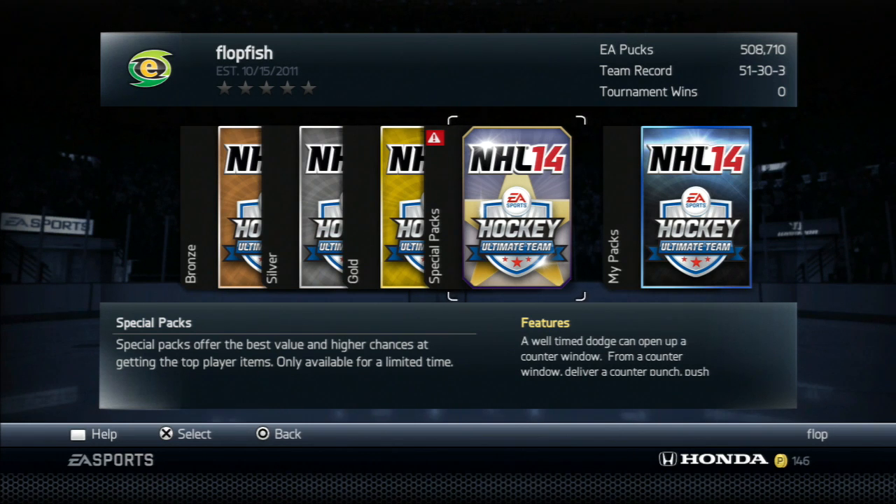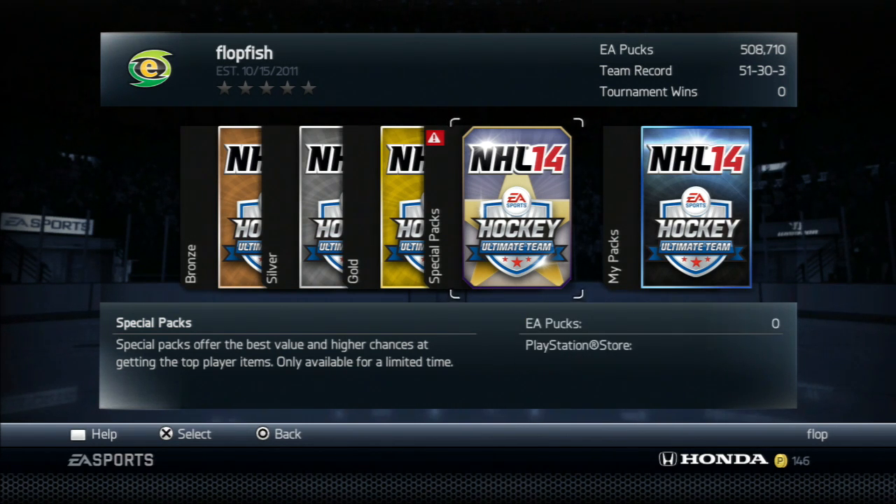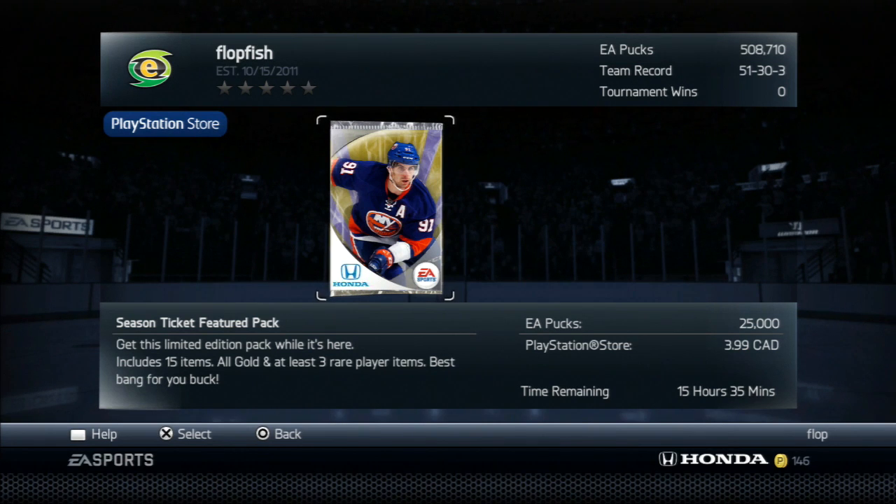The way it's going to work is: if I get a puck bonus, I can stack them up to the side, and for every puck bonus I get, I can spend that much on the market on something — whether that's a change team card, a player, or a position change. So without further ado, let's get underway and open up some of these packs.